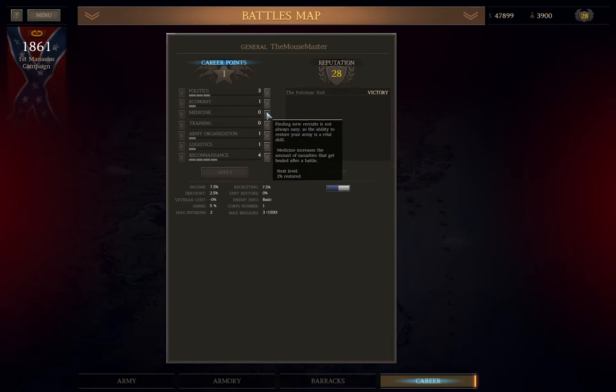Third is Medicine — each point allows a small portion of your casualties to be returned after a stage ends, becoming quite useful as battles get larger. Fourth is Training — adding rookies causes a unit's experience bar to drop; rookies are usually free but may need a weapon purchased, while adding veterans costs money based on the unit's level. This skill reduces that veteran replacement cost, which matters significantly for two and three star units.